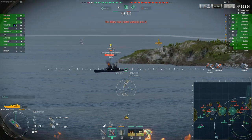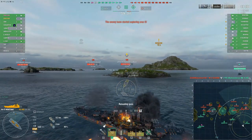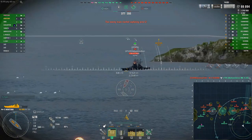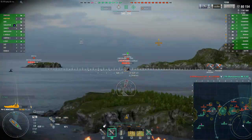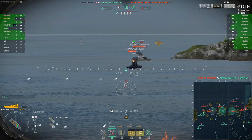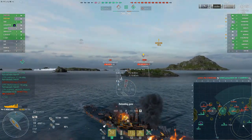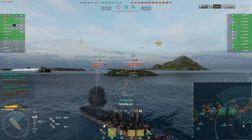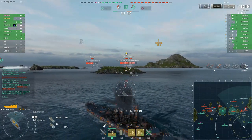If I aim any lower I won't be able to do any good damage to him. It looks like he's going to accelerate forward, so we'll bring that other turret back forward. Still hitting where we wanted to on that last salvo. He's really hard to deal with when he's nose-on like this. I need to turn away because I'm showing too much angle to these guys.